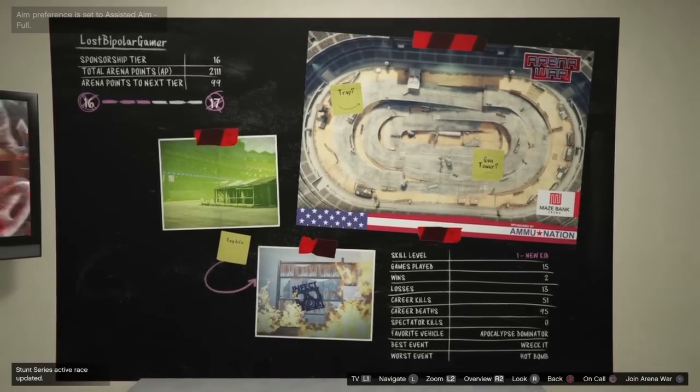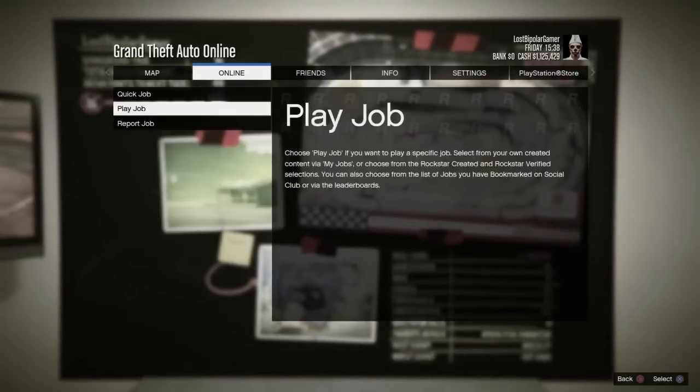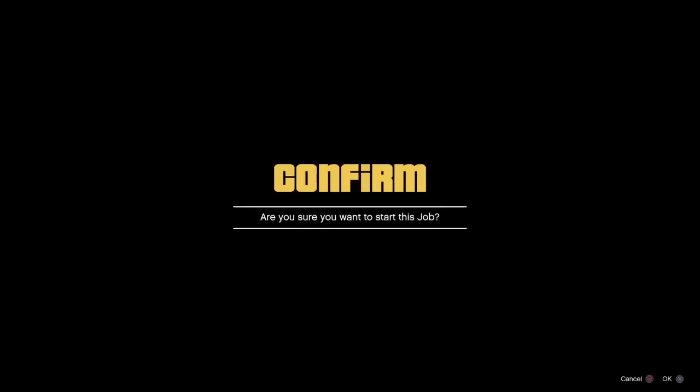Now push your pause button and go to Online, Jobs, Play Job, Rockstar Created, Missions, the Titan job — start it up. Since you started it up, spam your square button and you should hear a little clicking noise in the background.